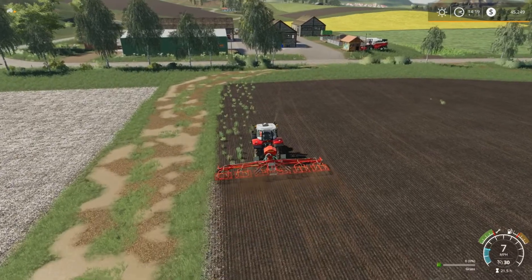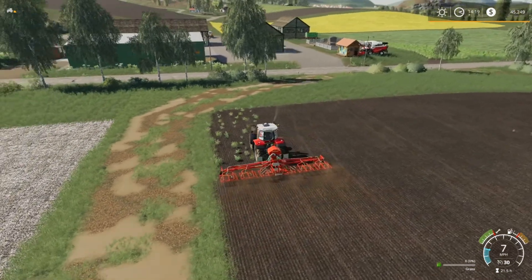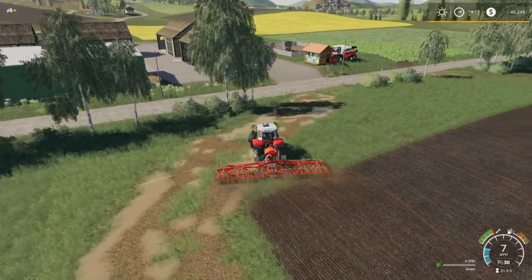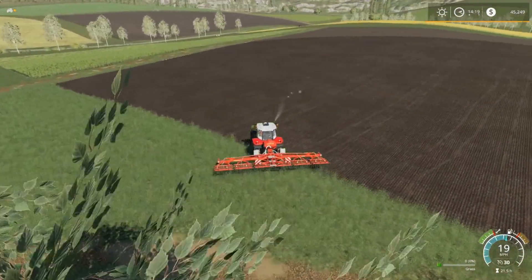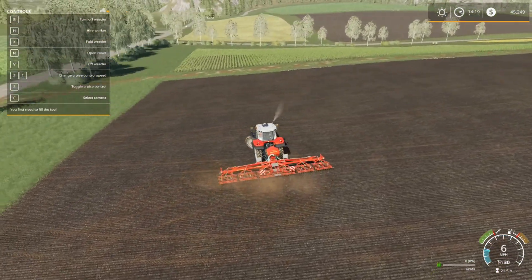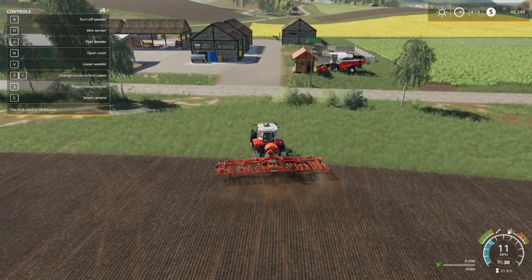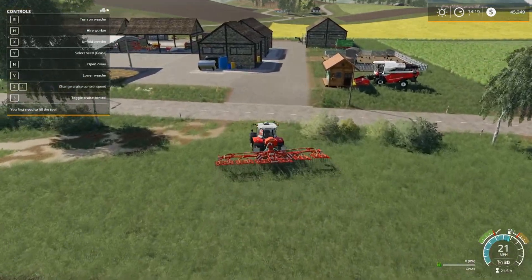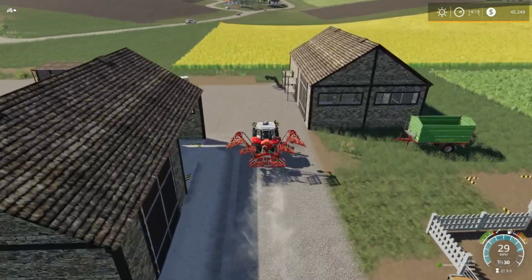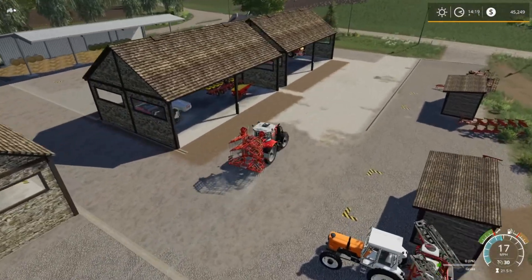Well, that was actually pretty easy — I really enjoyed that. It's nice to have that done. It looks like I might be able to plant with this too. It does show a capacity and it shows grass, so I'm assuming I can plant something. I was looking through the F1 menu but there's no option for choosing seed, so I'm not totally sure.